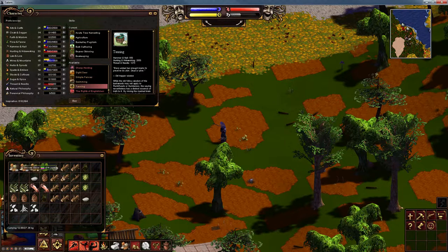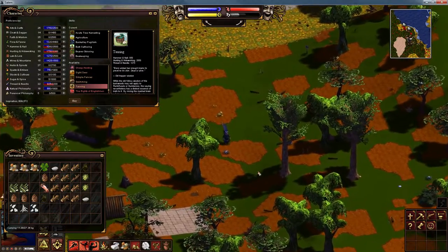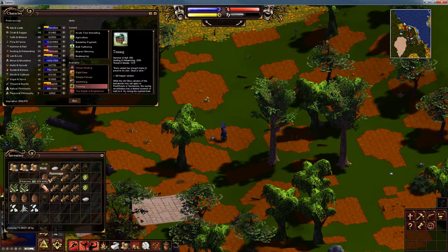Let's study these because I don't want that beaver getting away. Let's wait for the food to go up — there's the beaver. Hunting and hide working is done. Hammer and nail is done. I'm 20 short in hunting and hide working.